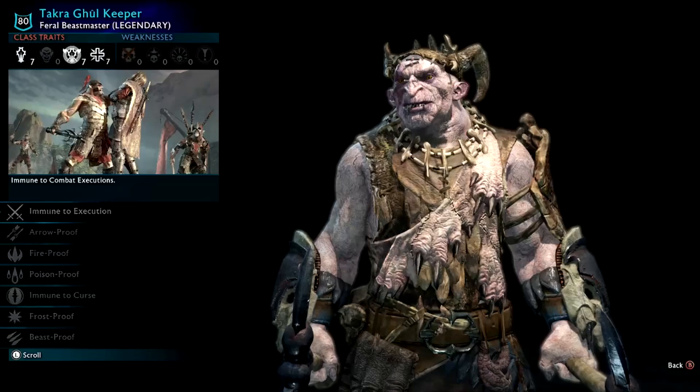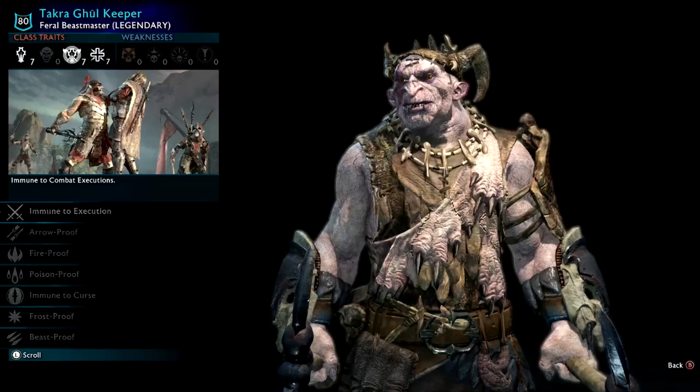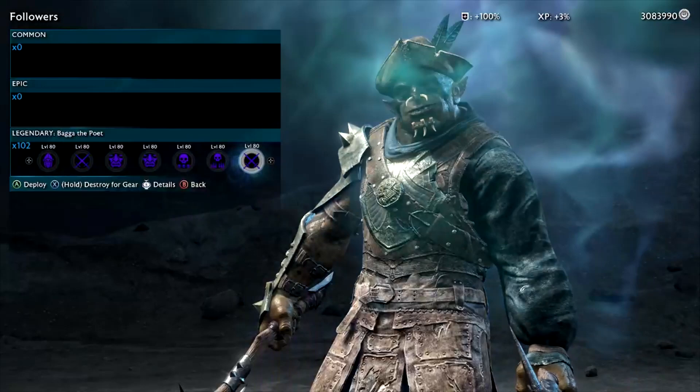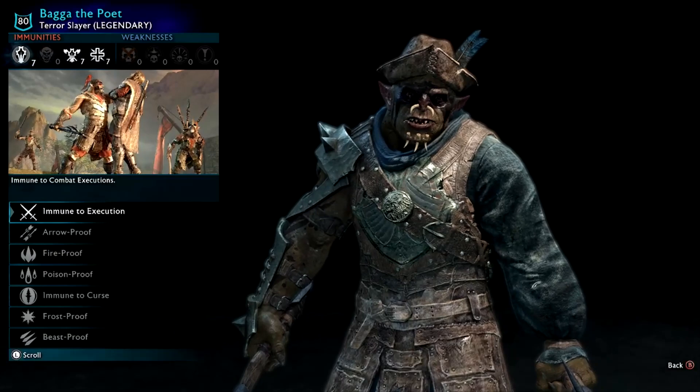Tacro Ghoul Keeper — Spider Summoner, Den Mother — some really useful things. They might not be that effective against other hacked orcs, but at least the traits are unique. Bagger the Poet — another bard singer orc, very cool, they give you a little rhyme when you meet them.